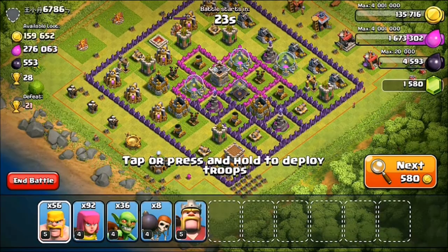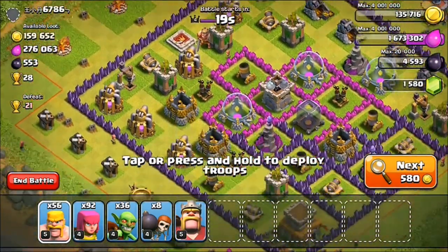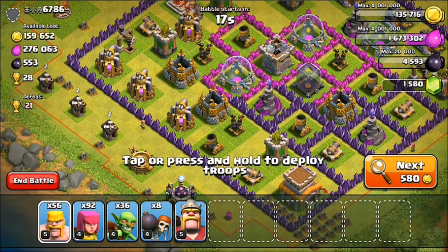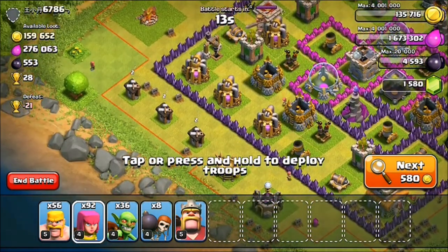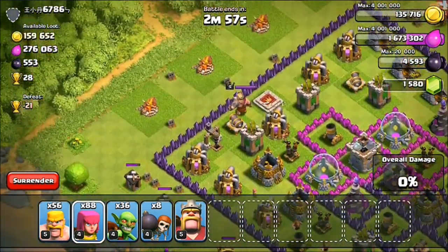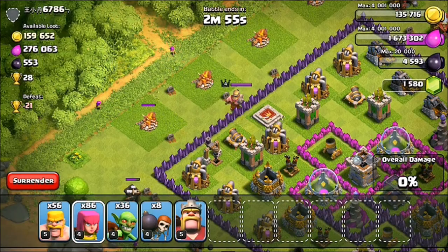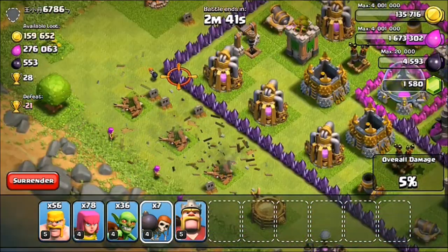Ladies and gents, we have scored yet again. Here we go. We've got a great raid to start it off today — we've got about 300k elixir, but it's all in the center there, so that's going to be a little bit interesting to get to. But I think we can pull it off. So let's go ahead and throw down some archers to clear out these initial buildings here. The mortar is going to be shooting them down, but I still think we can get in there and get that elixir. Let's go ahead and throw down a wall breaker here.